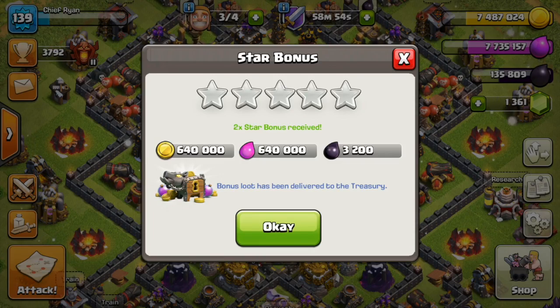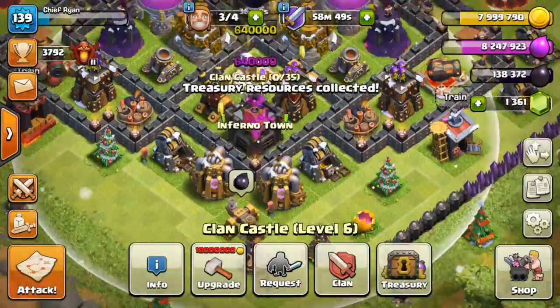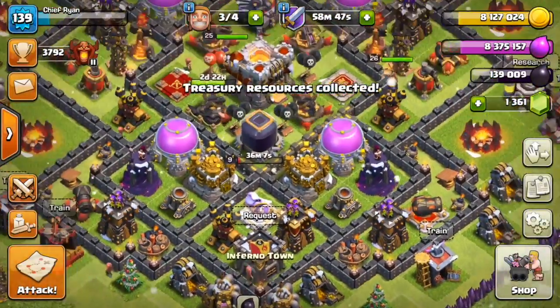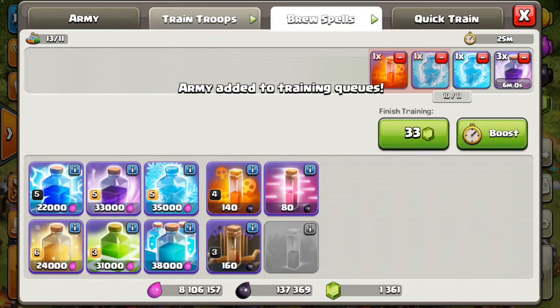12 trophies — not the best loot but we got the loot bonus. We got the 2x star bonus and we'll go ahead and collect that. Now we have eight million, let me retrain my troops first.